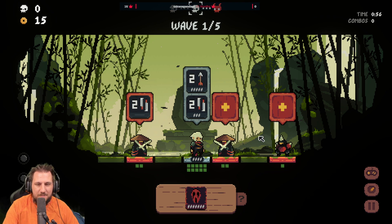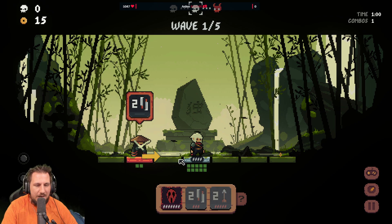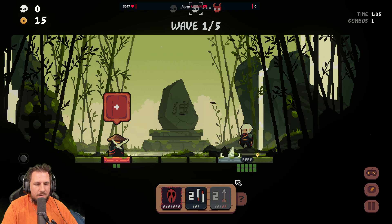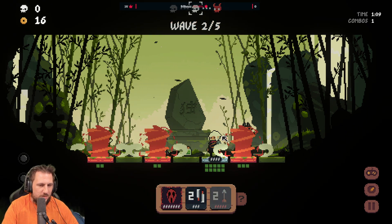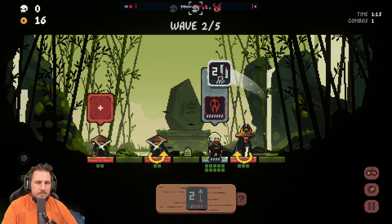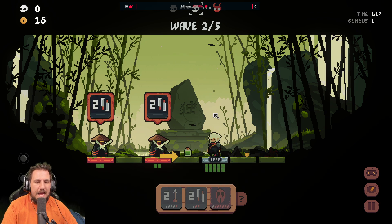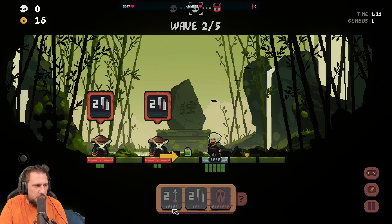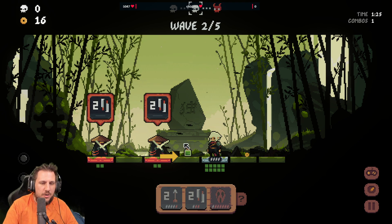When I queue up a tile, it does stuff — but the enemies get a turn too. As my tiles are going, there are these little slashes — that's how many turns I have to wait to use them again. So what I'm doing is making sure I get the right combination to kill them.